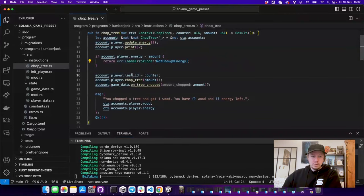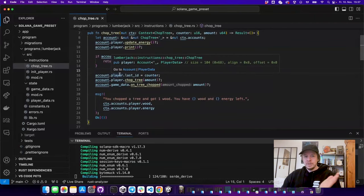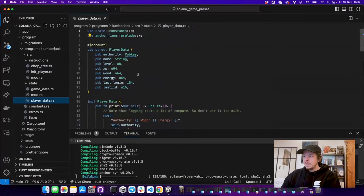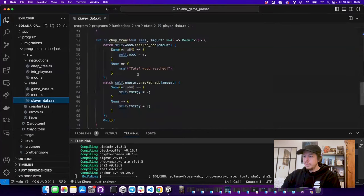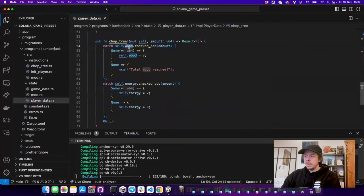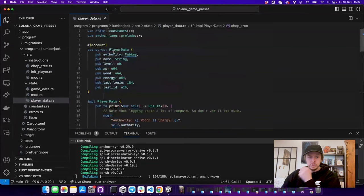Then we add an action ID to the account so that the client can easily see which counter we're currently at. Then we call 'chop_tree' on the player. The player is a state, so we go into the state and the chop_tree function takes an amount, adds it to the wood saved in the player, and subtracts that amount of energy from the same player.